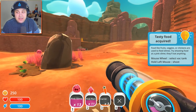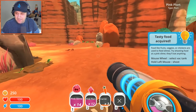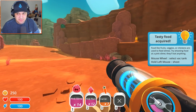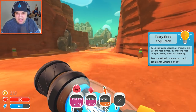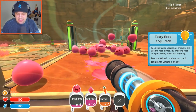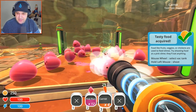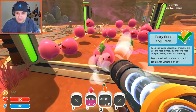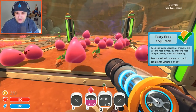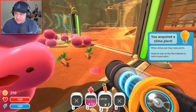Tasty food acquired. Food like fruits, veggies, or chicken are used to feed slimes. Try shooting food at pink slimes — they'll eat anything. Let's collect some carrots. This vac pack of ours can hold quite a bit of stuff. Let's take all these slimes we collected and corral them up. Shoot them in there. Let's shoot some carrots at them. I genuinely feel bad about shooting that carrot right in their face. Why aren't they eating? When slimes eat, they make plorts. Plorts! Yeah, that is slime poo. Plorts is slime poo.